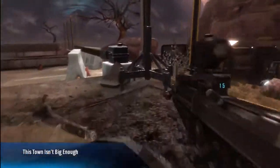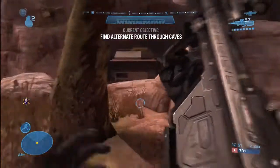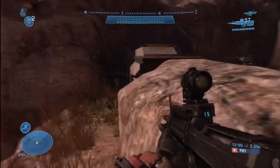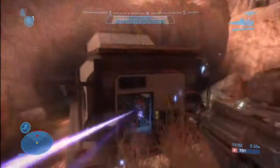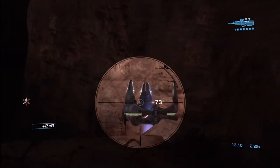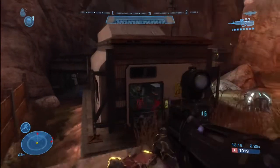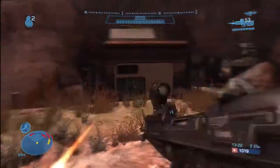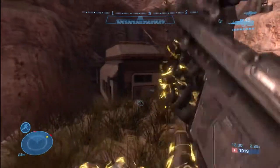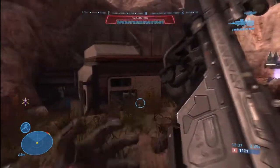Now this next area has a lot of grunts, jackals with shields, brutes, a wraith, and a floating platform with two jackals with needle rifles. In the little building to the left, there's usually one to three brutes — there's always the one I just stuck, usually another one that comes in, and occasionally a third that peeks from the back. Just throw some grenades and shoot them in the head. Don't worry about saving ammo because there's an ammo crate right behind you and inside the building those brutes were in. Spam away.